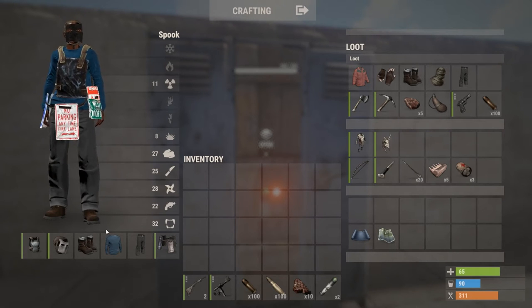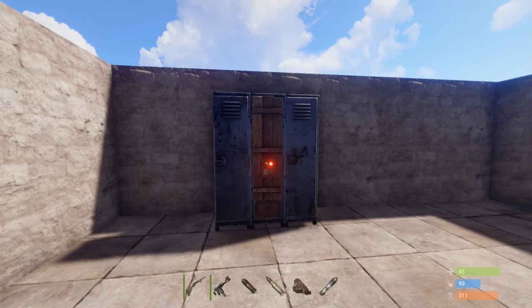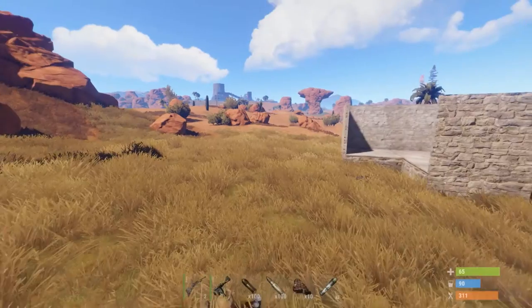Now if I want to go out to kill people, I'll choose this one and instantly I'm geared — all my weapons are down here. So I can go out and kill people. That's really good, it will save a lot of time re-gearing after you've been killed, especially if you're being raided.